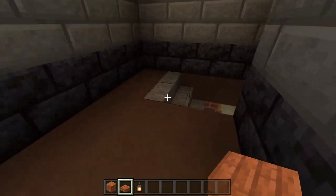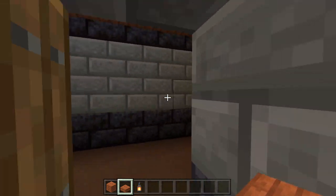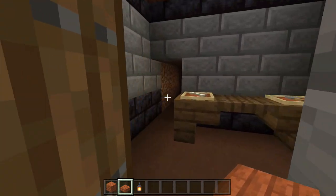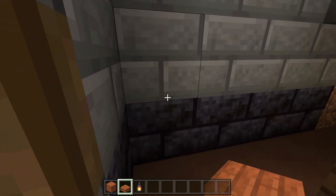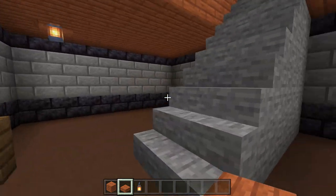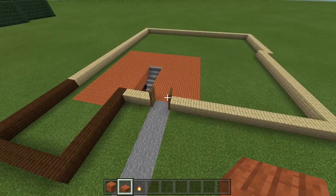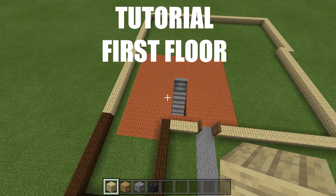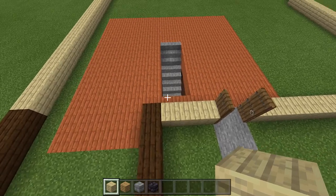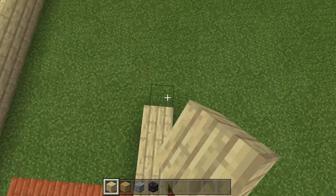The garage basement and first basement are now complete. We'll come back later to add the section connecting to the backyard courtyard area. Now let's start on the top area of the house. For the first floor, come to the left side of the staircase and lay birch wood planks all the way down to the end. Then count 10 blocks from the staircase: 1 through 10.